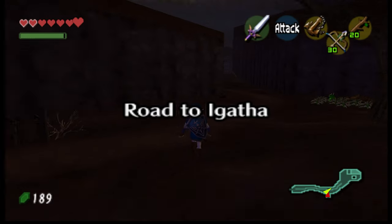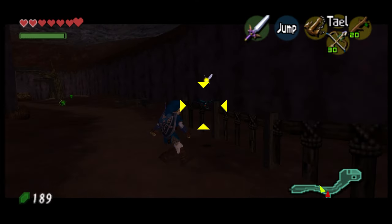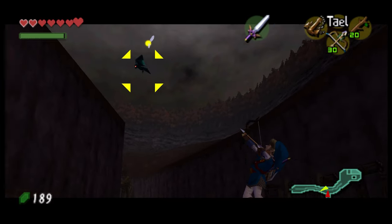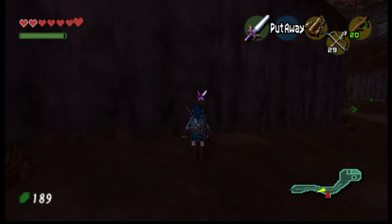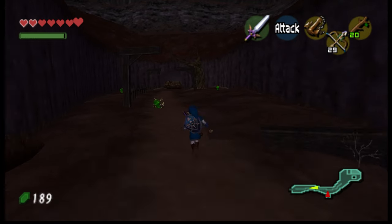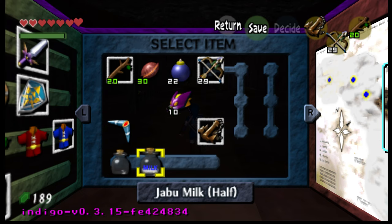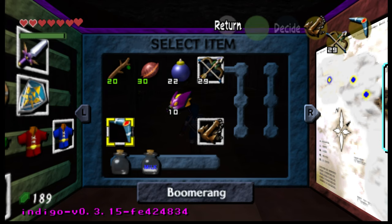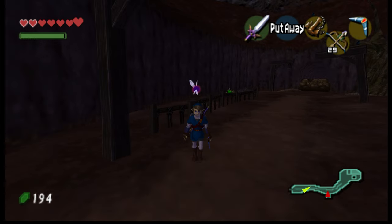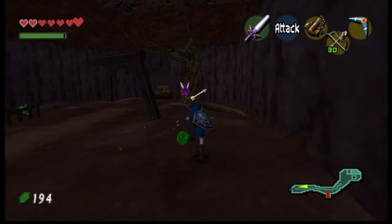Road to Igotha. It's kind of dark over here. I don't know why I'm going to whip out my anchor to take down the bat. Got some Buzz Blobs — someone reminded me the name of them in the comments, from the Game Boy Color and Game Boy Advance Zelda games. Buzz Blobs.